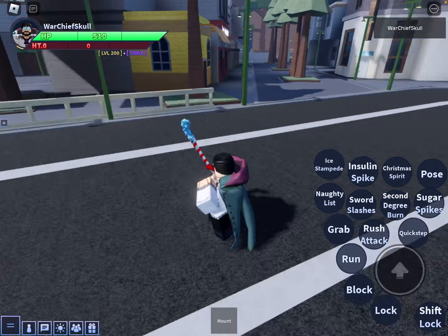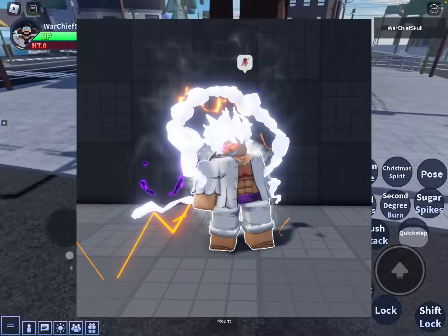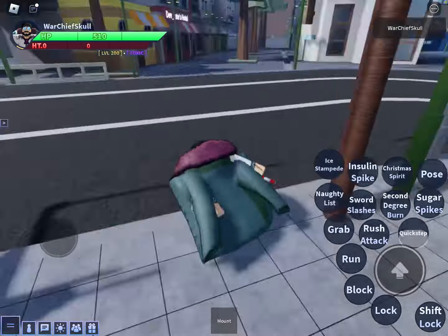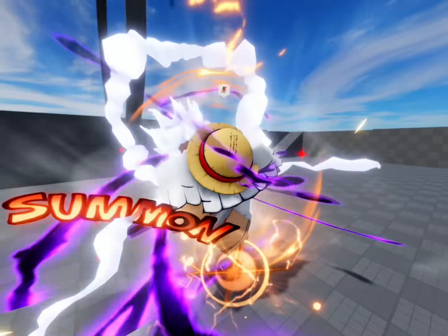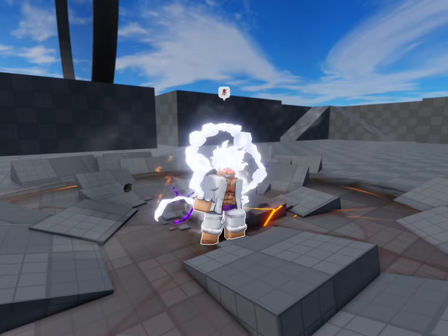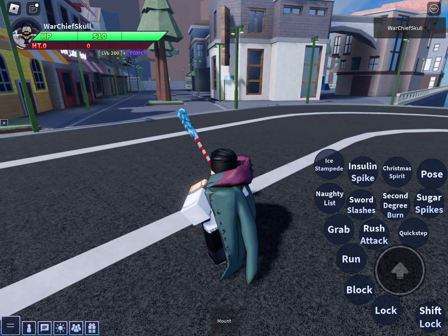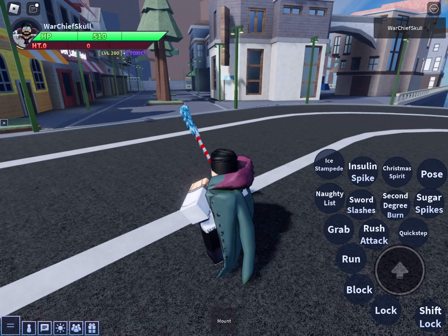Now we have a couple more Luffy Gear Fifth sneaks. Here is the model — it looks absolutely amazing. One of the abilities is Gigant Stomp, which he did in the anime: you turn giant and stomp down. Very awesome. A recent sneak peek I got was the Star Gun, which is an extremely awesome attack.